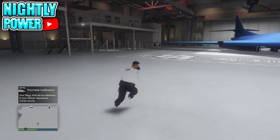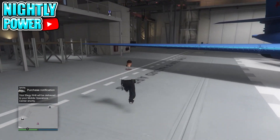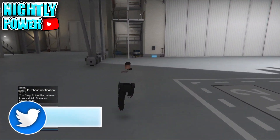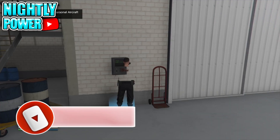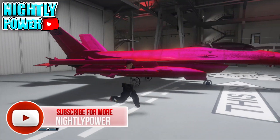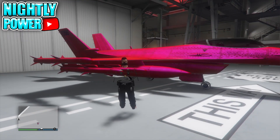If you go over to the blue circle in your hangar, you will see that the aircraft has been transferred into your hangar. I hope you guys enjoyed today's video. If you did, make sure to go ahead and drop a like. If you're new to my channel, why not go ahead and subscribe. As always, it's been your boy Nightly Power — peace out.